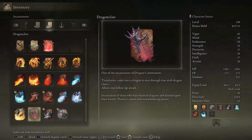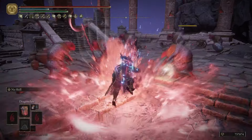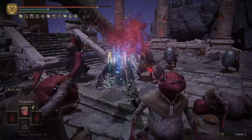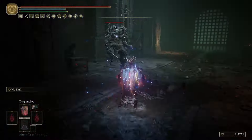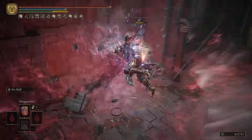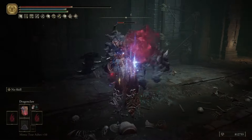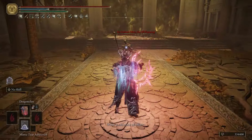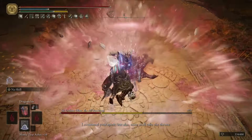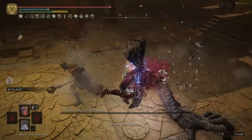Dragon Claw is a great incantation to deal with enemies at close range. It conjures a massive dragon claw that deals significant damage and provides decent hyper armor while in the air. You can cast another Dragon Claw in quick succession, but that will cause a long recovery time after you finish, leaving you vulnerable to follow-up attacks. However, if you use two seals, you can simply rotate a single Dragon Claw cast on each seal, rapidly shredding your enemies while avoiding the tedious recovery time.